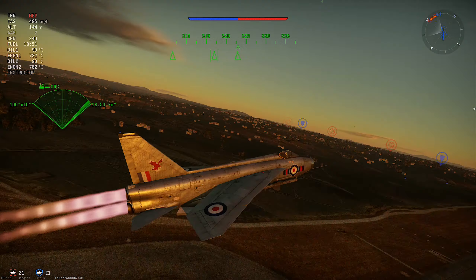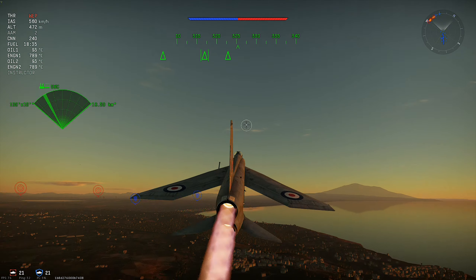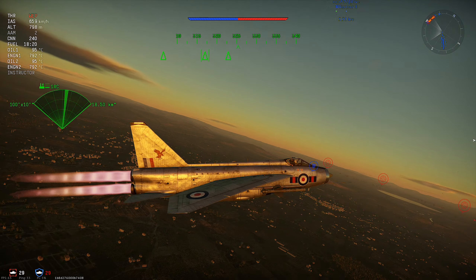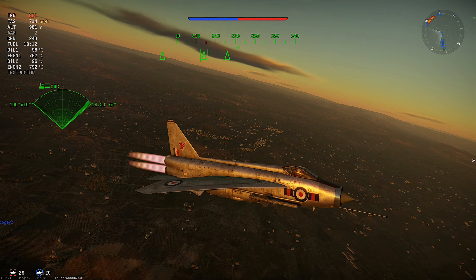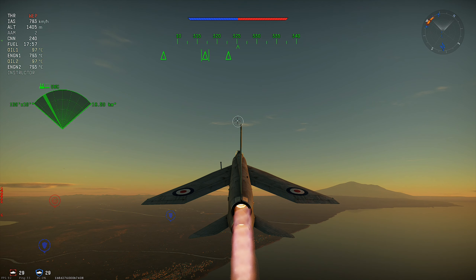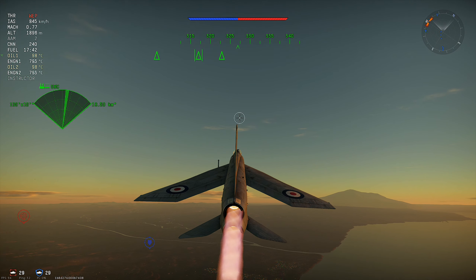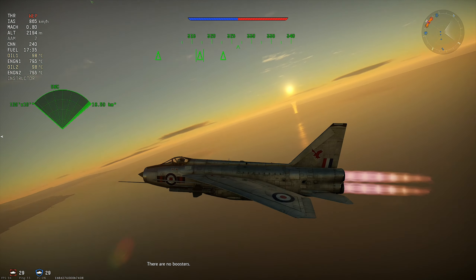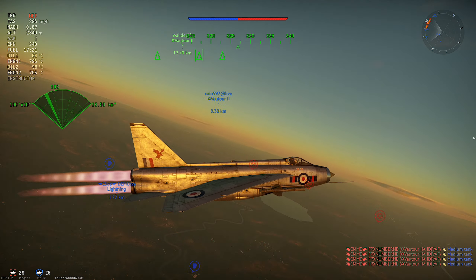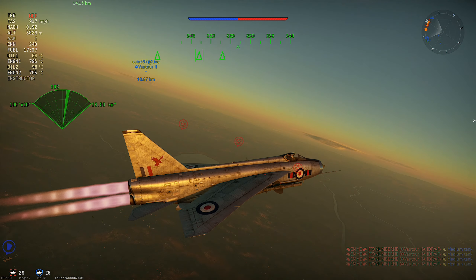After all the outcry about the F-104 being at 9.7, they move that up and then move the Lightning down to 9.7 - and technically this is the better jet than the F-104. It has better missiles, better guns, and better acceleration. I know why they moved it down - at 10.0 it was genuinely underperforming. Gaijin's almighty algorithm determined it should be 9.7, but it still baffles my mind.